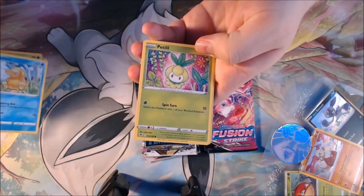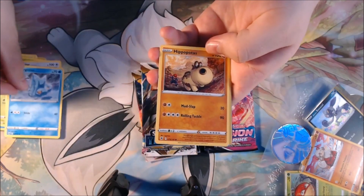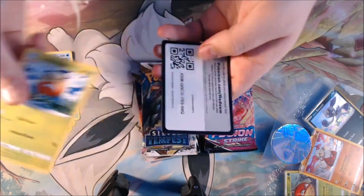Got ourselves a Psyduck, Petalil, Stantler, another Bergmite, another Hippopotamus, Sheldon, and a Regigigas. Okay, so nothing notable from Astral, which is kind of to be expected.